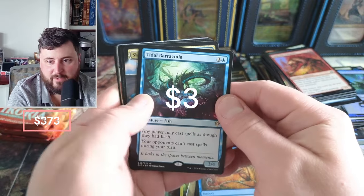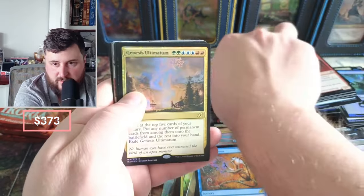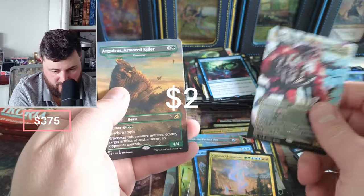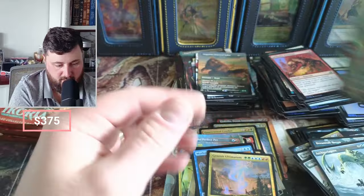Barracuda, Sovereign, Genesis Ultimatum. We got the Apex of the Hunt once more and a Gem Razer. Yippee skippy — and nothing.